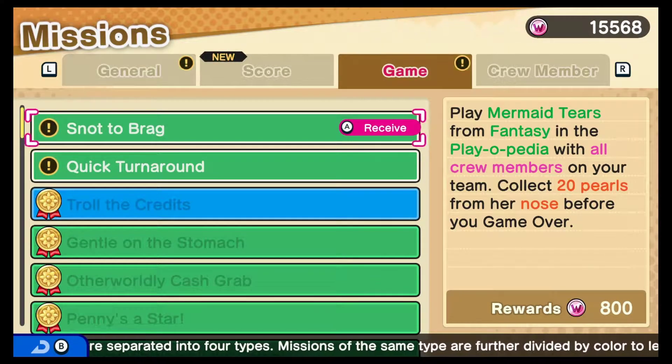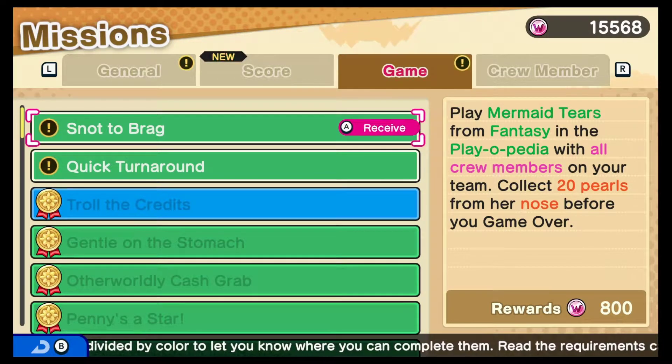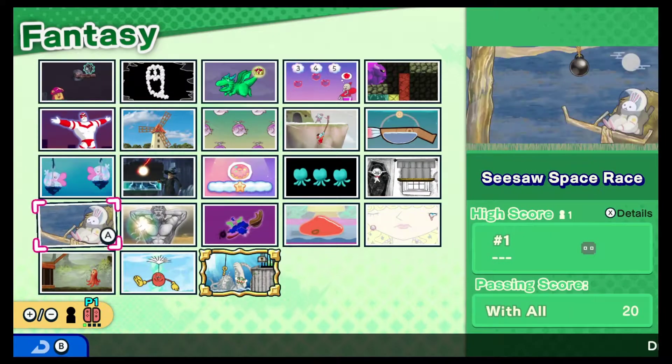What's up people, we are back in WarioWare for the Switch. We are doing the mission — it's not to brag. Play mermaid tears from Fantasy into Playopedia with all crew members on your team, collect 20 pearls from her nose before you game over. It's pretty straightforward — we're gonna go to the mermaid one and collect tears from her nose.